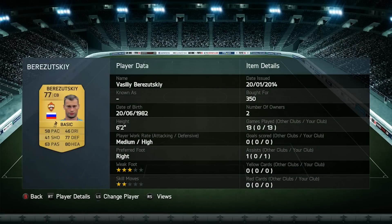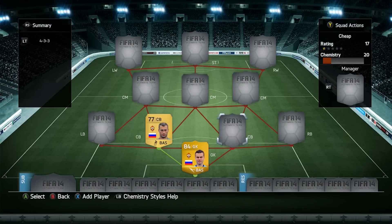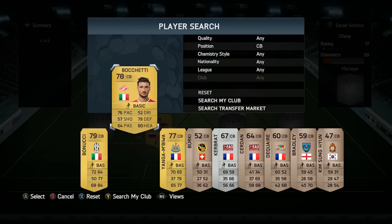In the center back position I use Berezutski — he's got 77 defending and 80 heading. I paid 350 coins for him, just above discard value. He got one assist in 13 games. He's good in the air and strong, perfect for a center back. He may be a bit on the slow side but you've got someone next to him who's quick for a center back, so it works out well and the defense overall is really good.